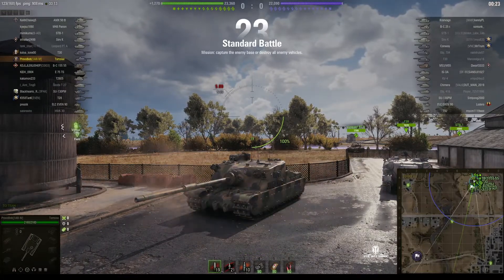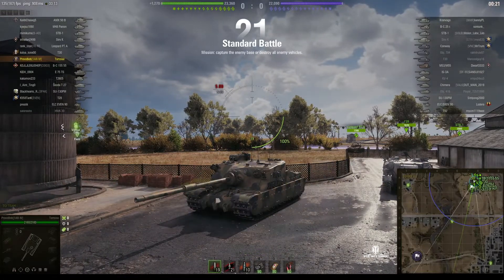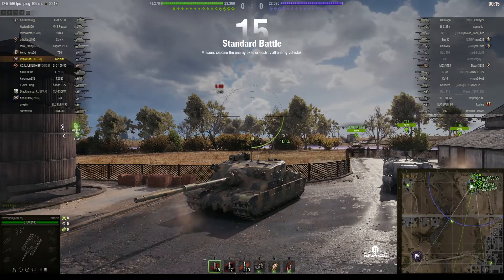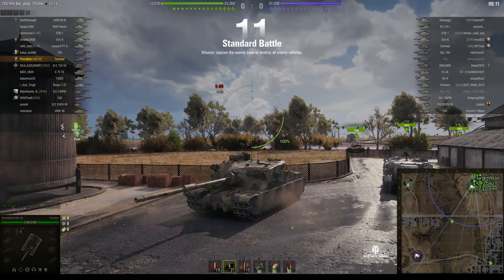Welcome back to What Are Tee Noobs for General Disturbance. This is the Tortoise — the tier nine British tank destroyer. It's located on the northeast corner of Highway and this one's under the command of Provo Bob.